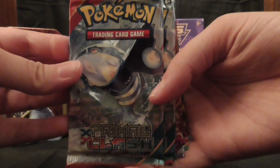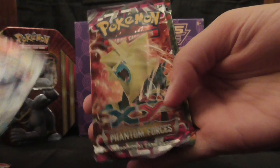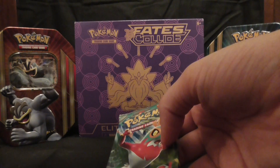The packs that come with this one are a Primal Clash, another Primal Clash, a Phantom Forces, and a Furious Fists. Fursuits UK, if you would like to choose a pack to open first — you can decide to open the Furious Fists first.